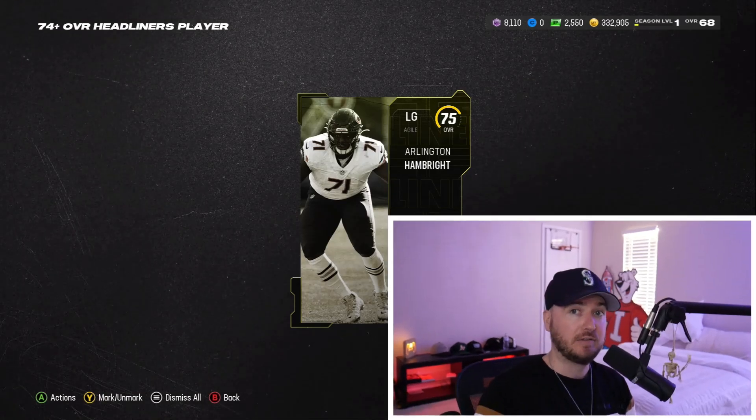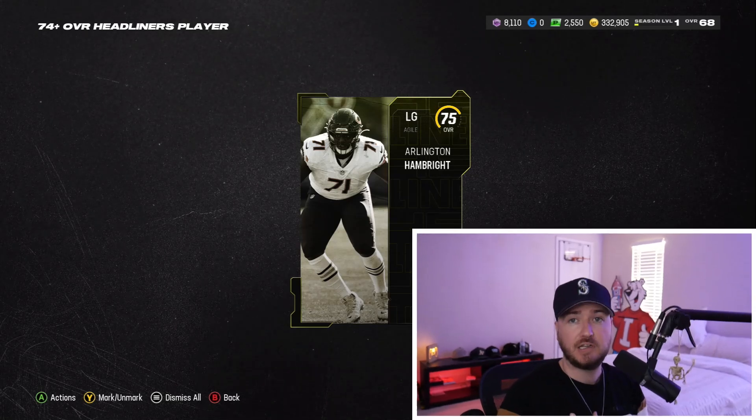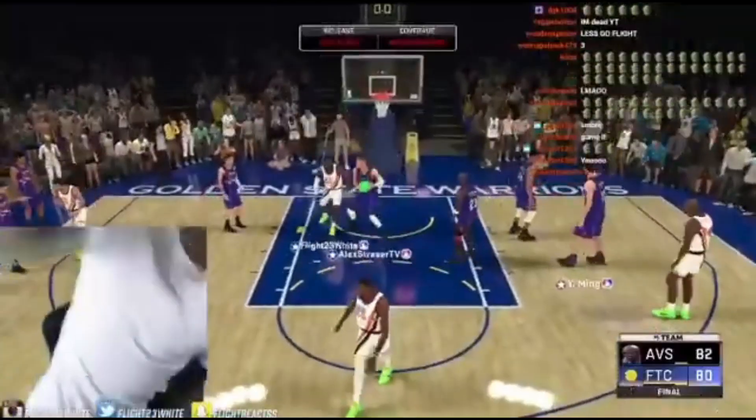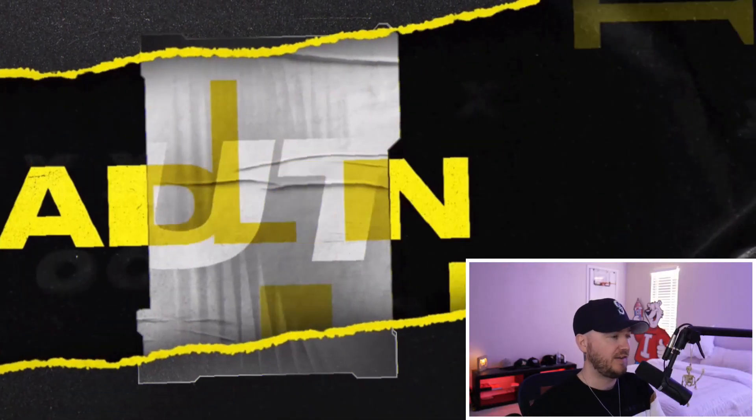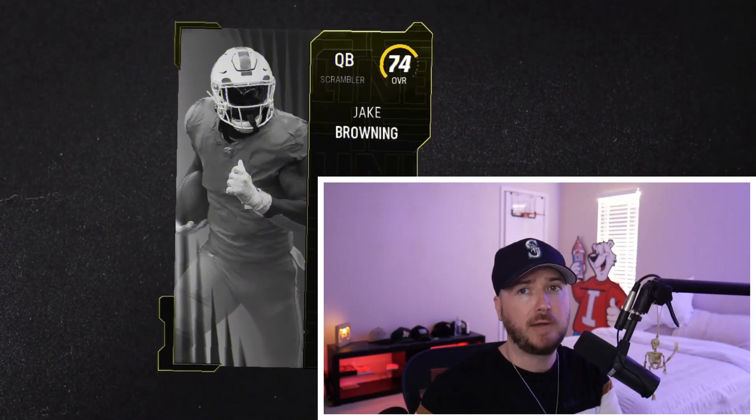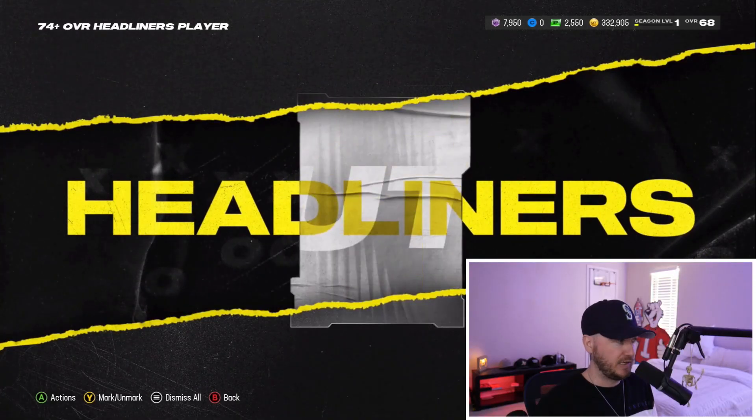It took me 12 of them to make 8,000 training. I probably spent on average 38,000 coins per card, so realistically I need to make back a little less than 500k — about 450k — for this to actually be profitable. Each pack contains a 74-plus and they're 80 training each, so we can do a little over 100 packs. There is a different animation for an LTD — I've done some of these offline and haven't seen it, but we're going to keep all these packs.